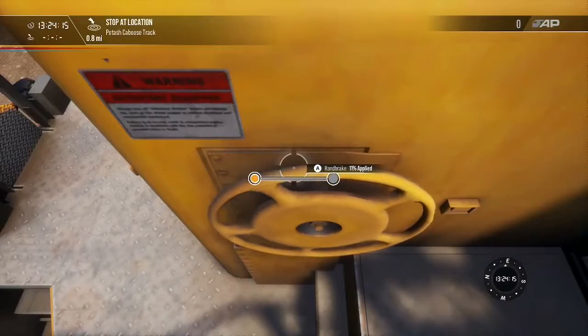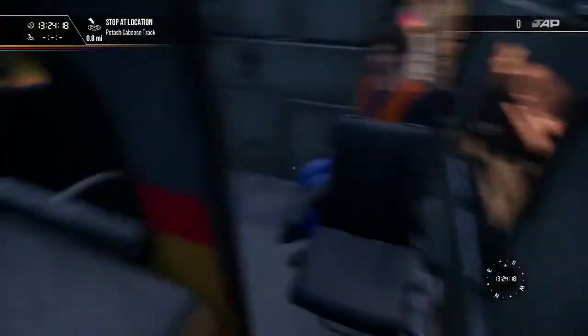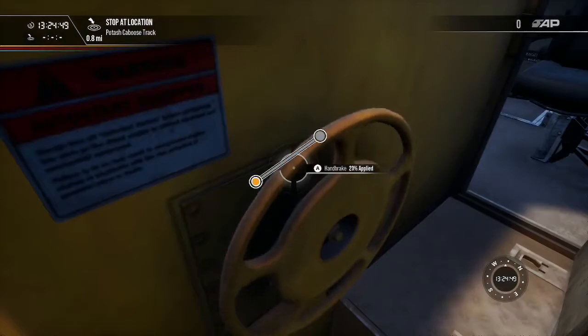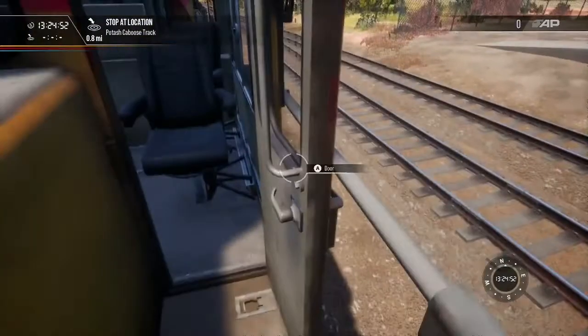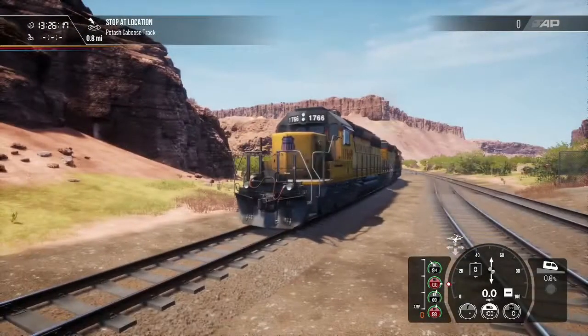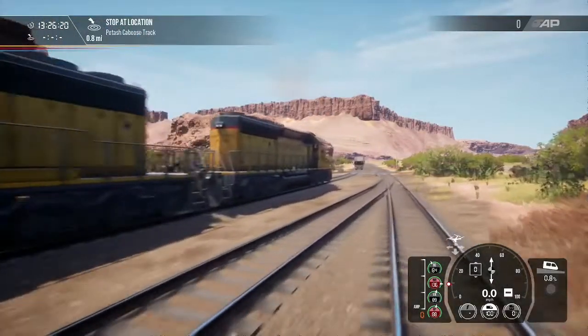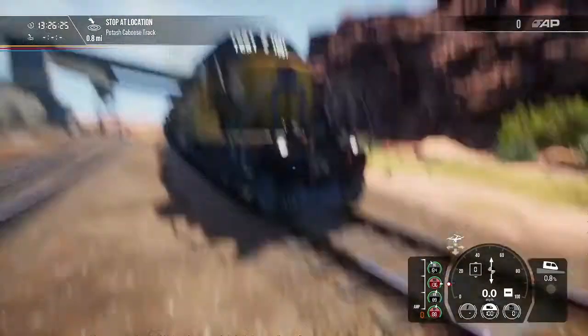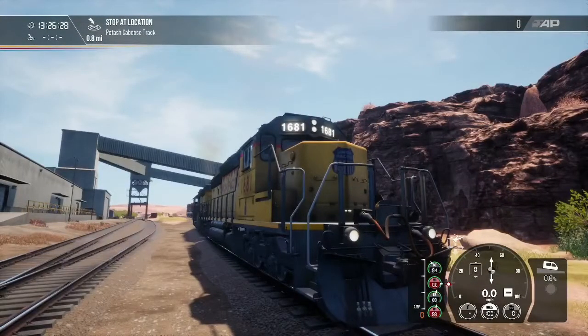Since now both units are up and running, we're going to knock off these handbrakes. We got everything cut in. We have rear headlights on dim, and then we got our headlights, ditch lights, and number lights. Our track warrant will be written to this unit. Now we are in yard limits — yard limits are always at moving and restricted speed, and always pay attention to your switches.